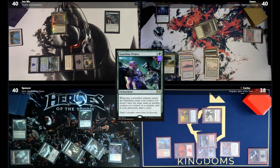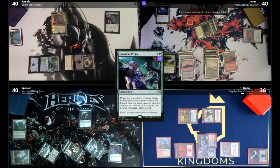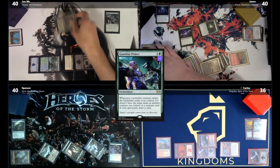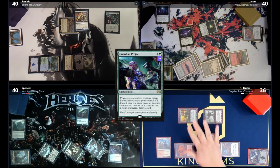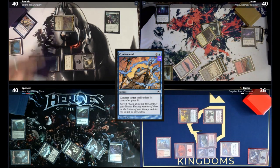Jason attacks Carlos in the air for two flying commander damage, fetching a Mountain land. He spends an HP to make black mana and casts Creed of Pain, destroying all creatures that cannot be regenerated, drawing a card for each creature destroyed. He attempts to Condescend something, getting a scry 2. The table reacts with surprise and Jon acknowledges he is now in a difficult position.